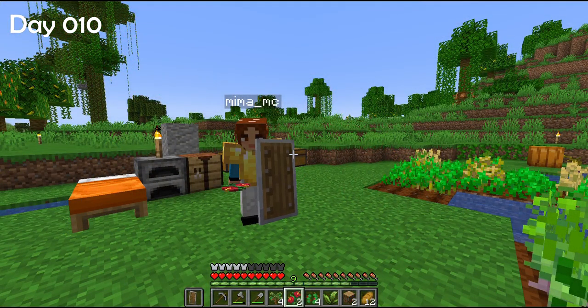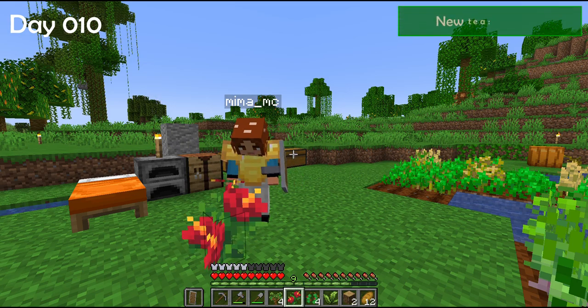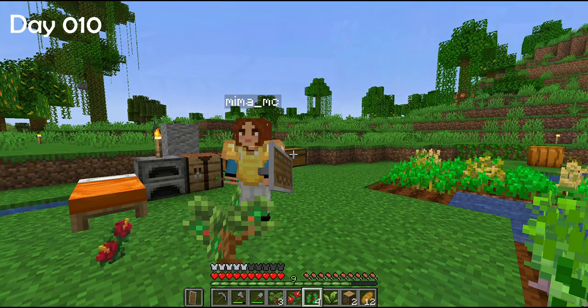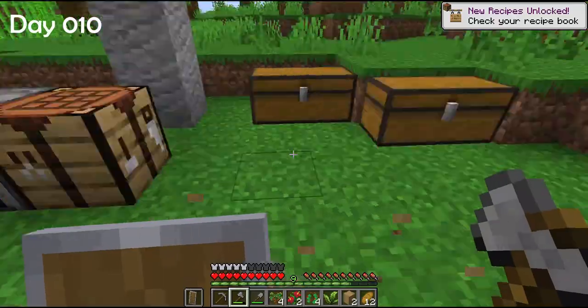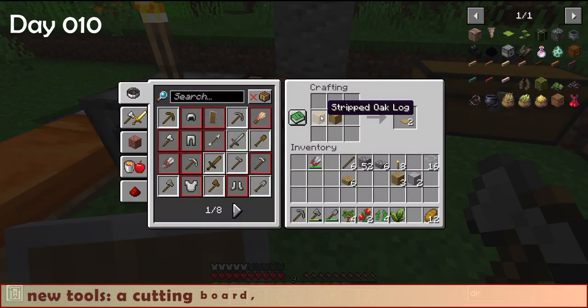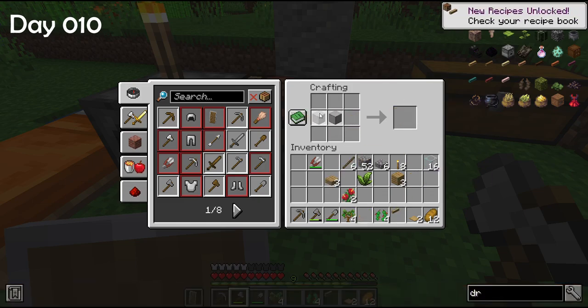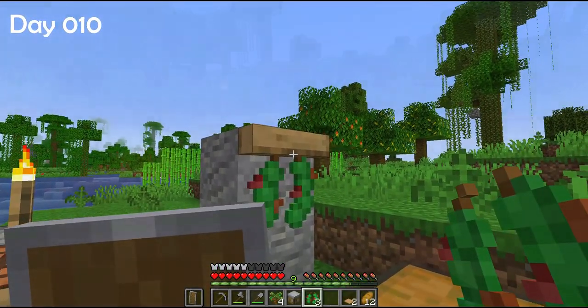I mined for some iron and got myself a shield and some leggings. I also found a hibiscus flower, and then a sapling — I thought it was a fruit tree but it's a pepper tree that also drops peppercorns. Now I need two stripped logs to craft three brand new tools: a cutting board, a drying rack, and a sandwich table. With the drying rack I can dry peppercorns.